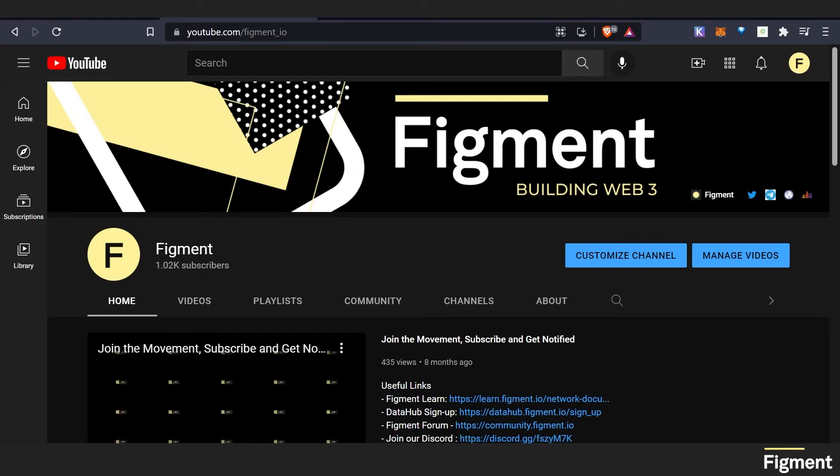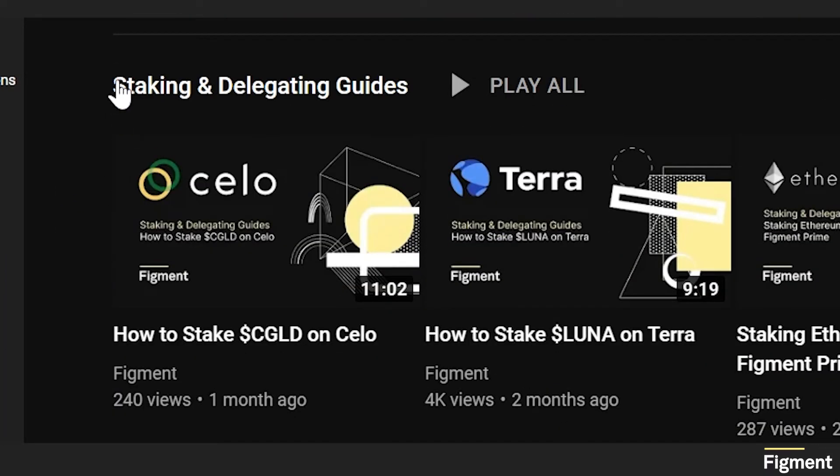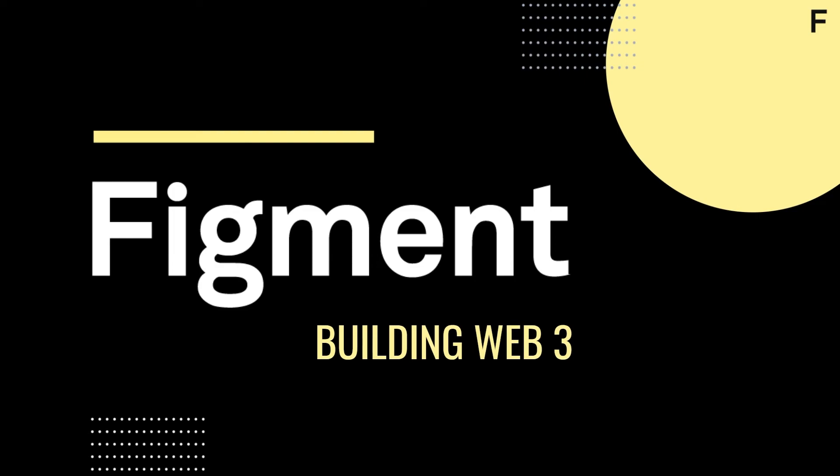You can find the full Matic staking guide at youtube.com/Figment_IO. Make sure to subscribe and ring the bell to stay up to date on all things Figment. Thank you for watching. And if you found this video valuable, make sure to share it with a friend. If you have any questions about staking or how Figment simplifies blockchain for you or your organization, you can join Staking Hub with the link in the description. I look forward to seeing you there. Until next time, happy staking.